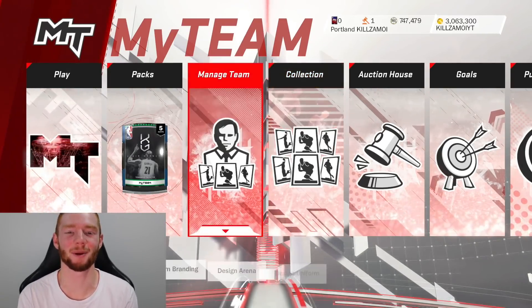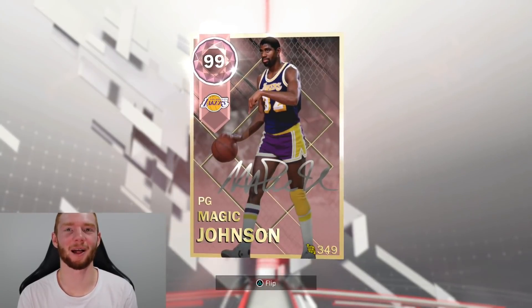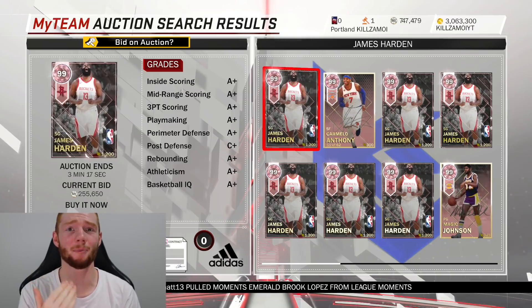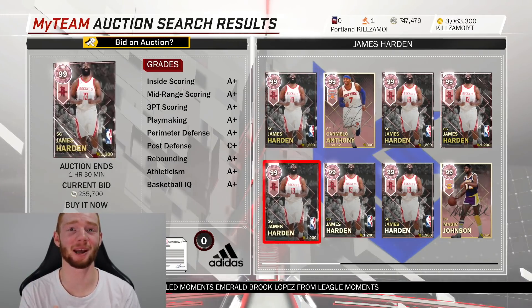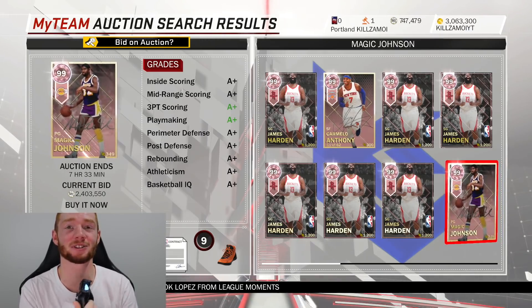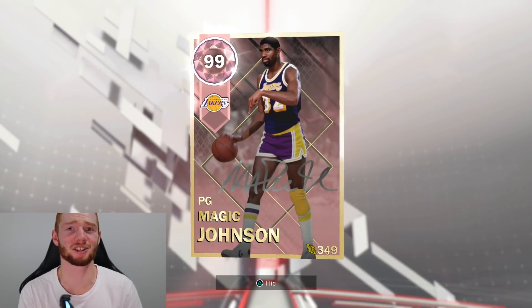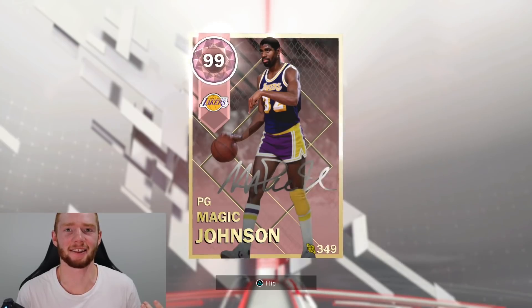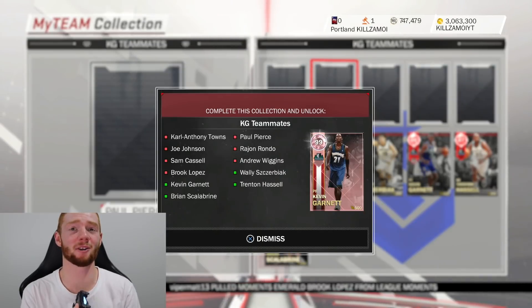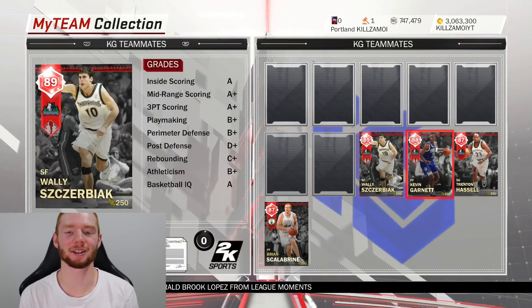If you watched my last video you'd have noticed my MT went down quite a bit. I'll show you what I did — I picked up pink diamond Magic Johnson. I had no intentions of getting him, but I saw him up for 1.4 mil, put a bid on him at 1.6 mil, and got him. Already with seven hours to go he's selling for 2.4 million MT — so from getting Magic for 1.6 million, I pretty much made 800k just like that. You'll definitely see a gameplay with this card.